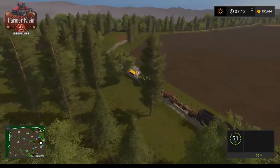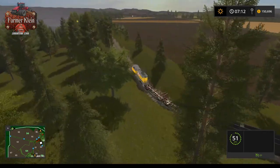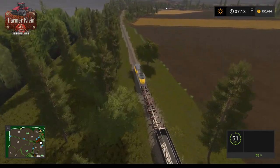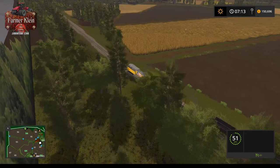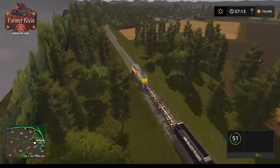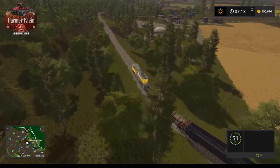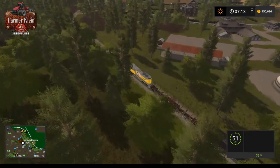I did see that the AI cars kind of morphed through the train - that's a knock. We've seen maps where they've made the AI cars stop for trains, which would have been nice to see. Coming up on field 94, a field we own - this planted field is probably in corn.